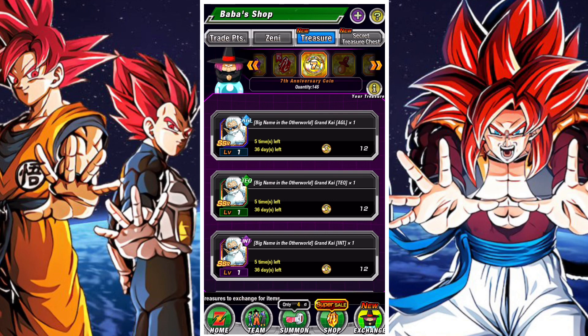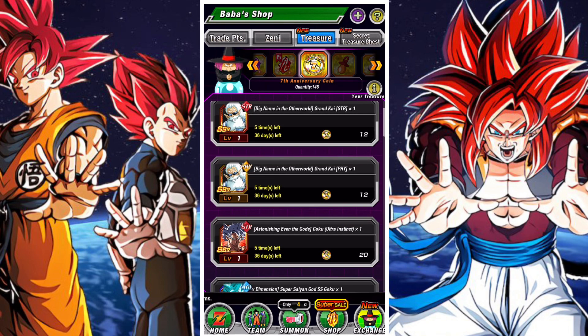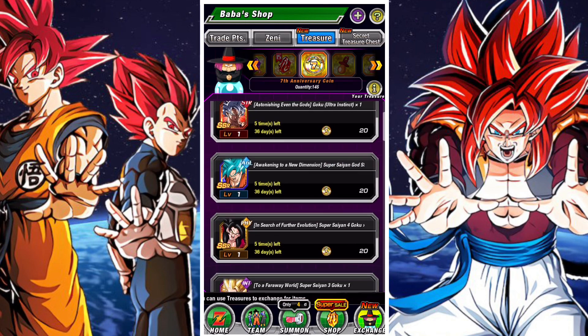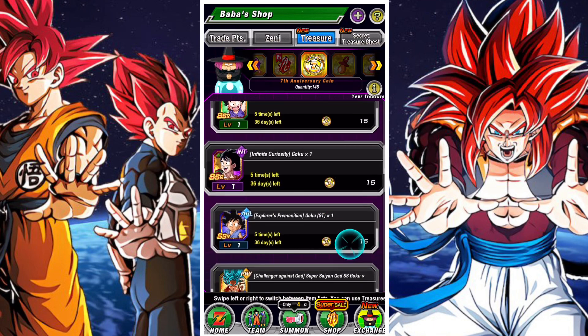In terms of priority, I think the Kai's are always number one on my list. I myself as a free-to-play player — I did indeed buy some stones back in the day — I think Kai's are the most important. Unless you have stones to summon on Kai banners, generally you're always going to run out of Kai's, especially if you're awakening a lot of new units or if you're a new player looking to raise the SA level of units to really make them more impactful.